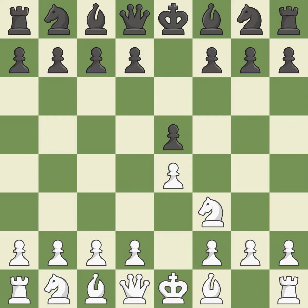The move Nf3 advances the knight toward the center, engages the e5 piece in combat, and sets up a castle. Nc6 defends the pawn on e5, advances the knight toward the center, and scans the d4 square. The Rui Lopez opening develops the bishop to immediately attack the knight on c6, the lone defender of the e5 pawn.